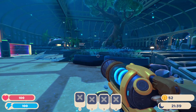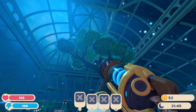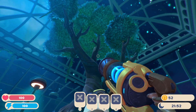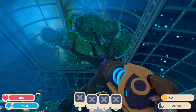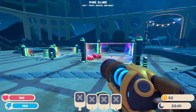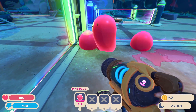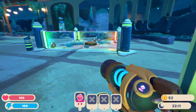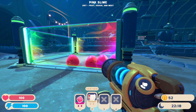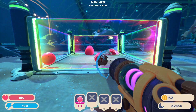Hey guys, welcome back to Slime Rancher 2! We've immediately opened back up into this beautiful view. Look at the rainbow ripples in the tree — this island definitely deserves its name. These guys are hungry, look at them! Look how strange and interesting they look with their crazy beautiful shading. I picked up a chickadoo — we'll give the dudes what they want. There are three chickadoos in here so I can give them all the food they want.